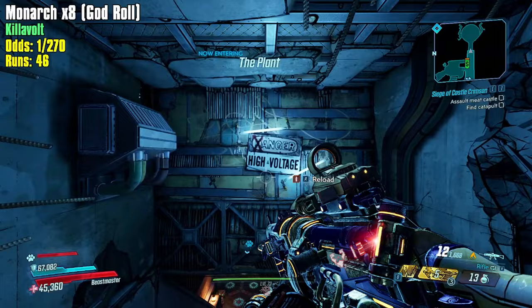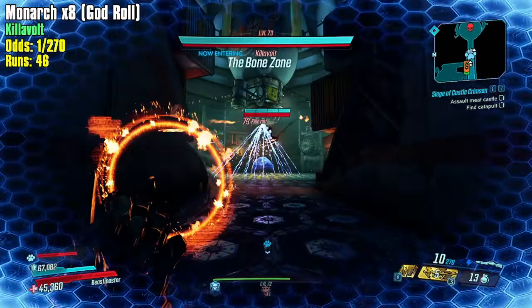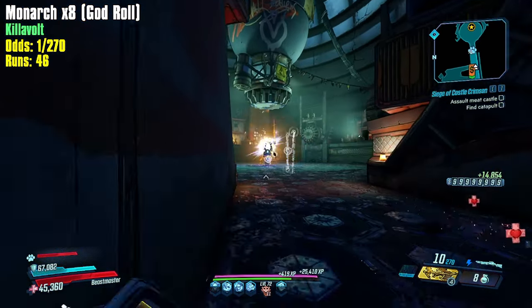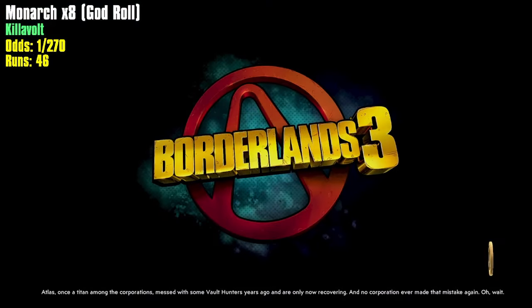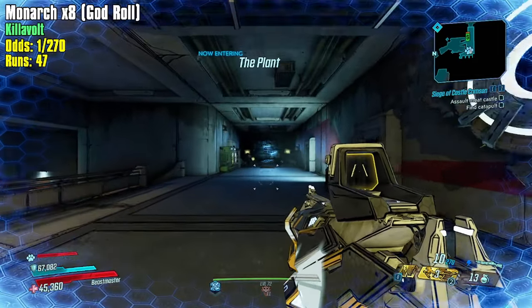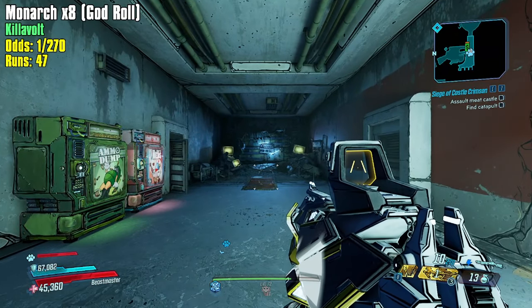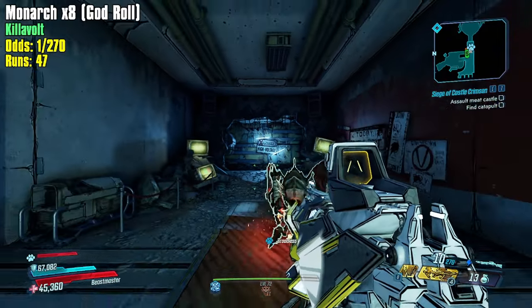In League of Legends there are so many characters that you can experience all these different endgame fantasies. In Borderlands there's only four vault hunters, which means you need at least four endgame fantasies fulfilled - but realistically you need a lot more than that to satisfy the player base, because each vault hunter is supposed to be able to fulfill multiple endgame fantasies. For instance Flak - he's got a multiple projectile rapid fire shredder build, but Flak also should have had from the start a pet build that could match that, because his name is Beast Master. A big complaint Flak players have had is that pet builds are just not good.